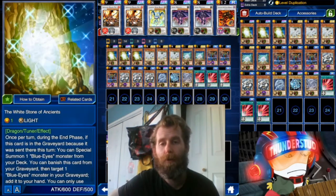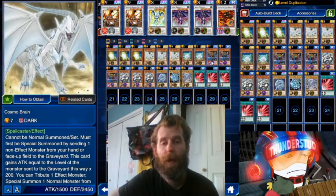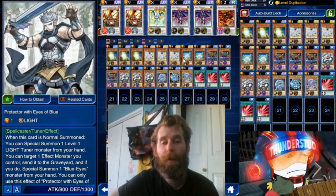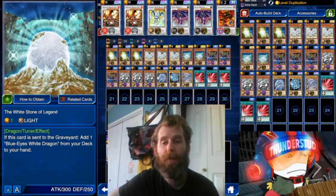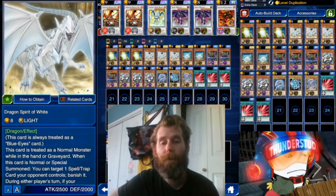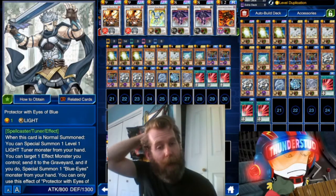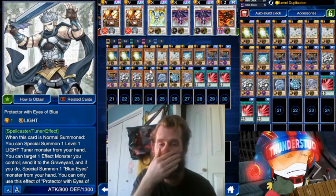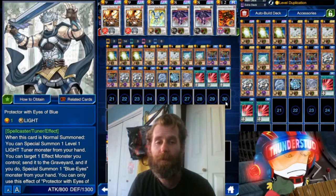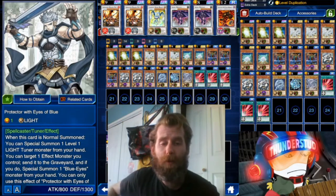Outside of that, you just toss a bunch of tuners into a Blue Eyes deck — three Blue Eyes, three of each of our main monsters, three Cosmo Brain, and then a bunch of tuners. The tuner play is with Level Dupe: you get a tuner on the field, you get a level eight body on the field, and you Level Dupe that tuner to level eight. It's actually way easier than you think, and you'll see in the replays how easy it is.